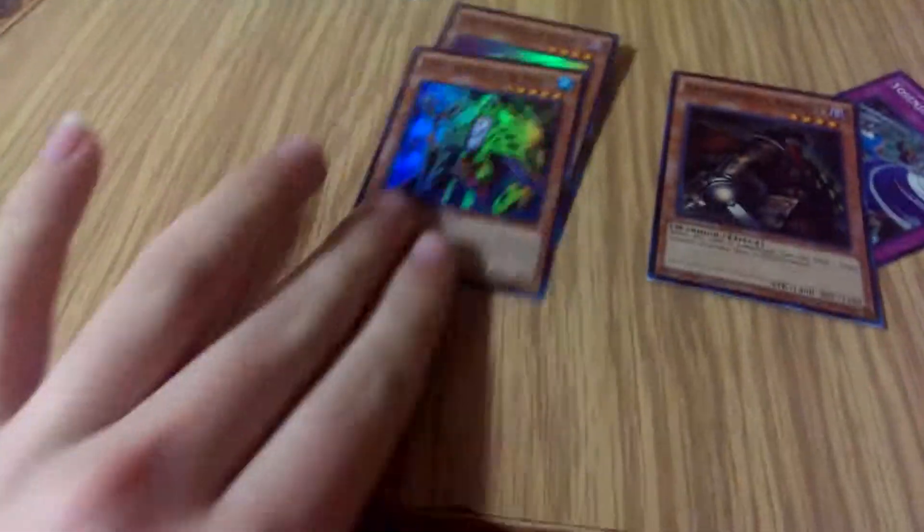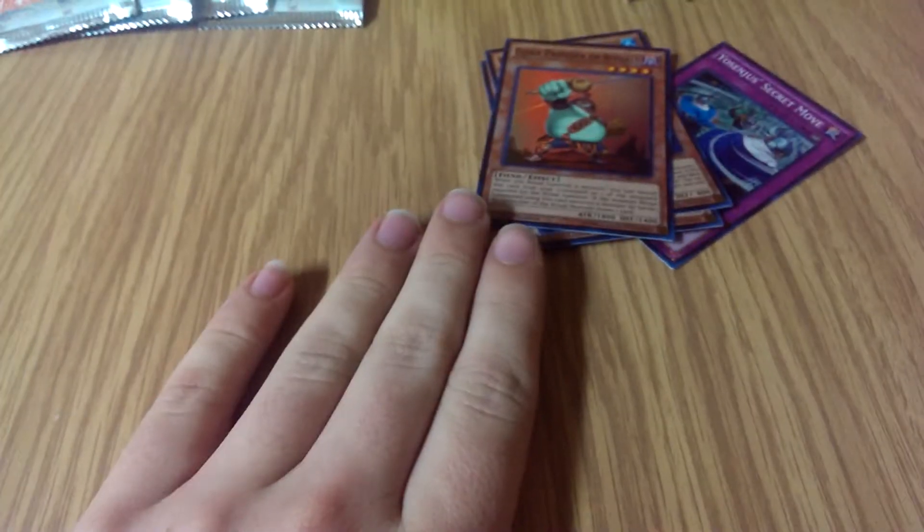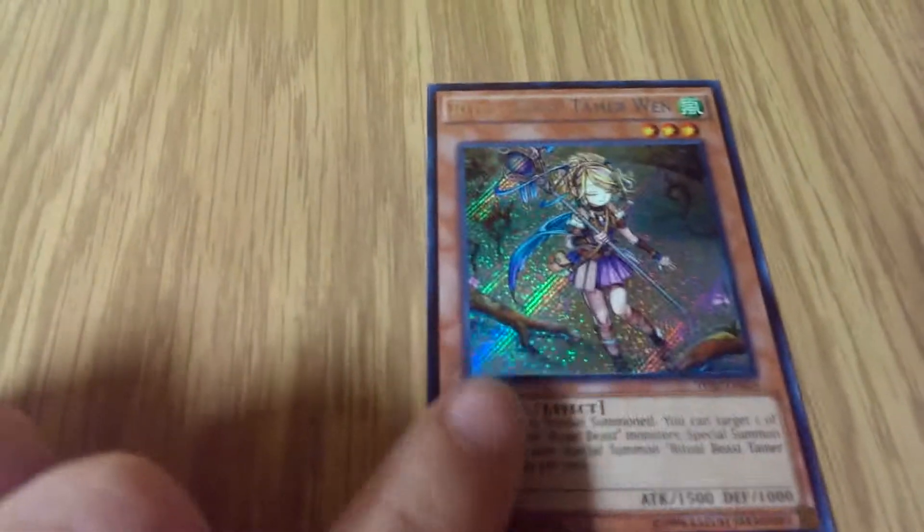Yosunju's Secret Move, Armageddon Knight, Great Sorcerer of the Necros, and one of the non-played Dijins. And we got a Ritual Tamer Beast of Wadden.